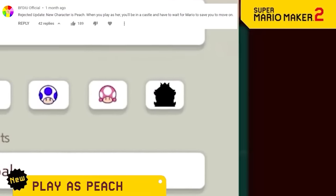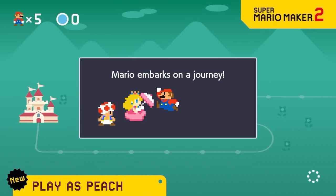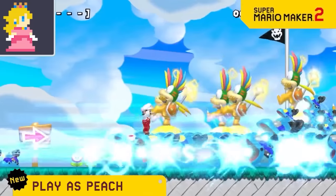We're unveiling a new character — it's Peach. The only restriction is that you have to play as her from the endless mode box. So when Mario starts a level, you get to stand there with him and basically just watch as you stay in the castle and he goes on the endless journey.